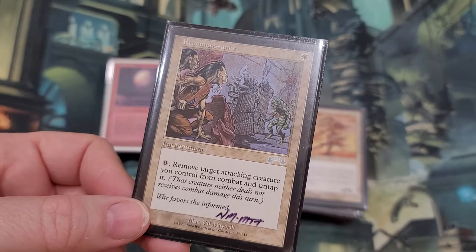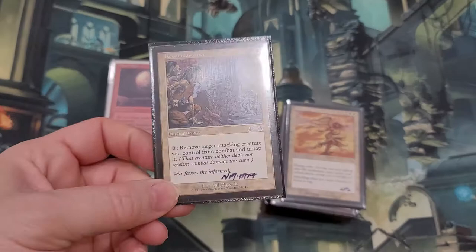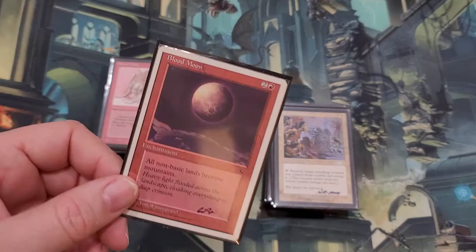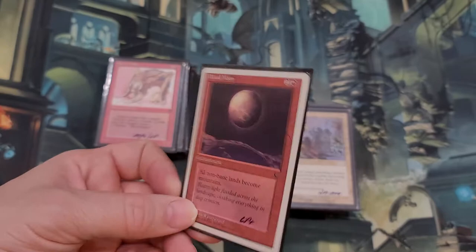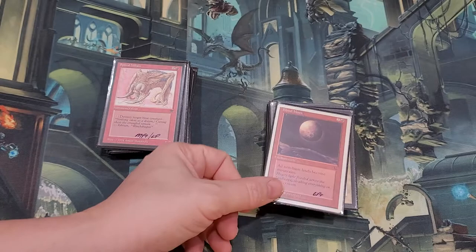Reconnaissance — this is not on the reserve list, but it has its uses. You can remove a target attacking creature you control from combat and untap it. So you can attack and then pay zero to remove it and keep your guy alive — remove it from combat completely. I think that's kind of cool. And Blood Moon — honestly I don't need one. This is a Chronicles reprint of Blood Moon; it only works in really red-heavy decks. I'm probably going to sell it. I've got plenty.